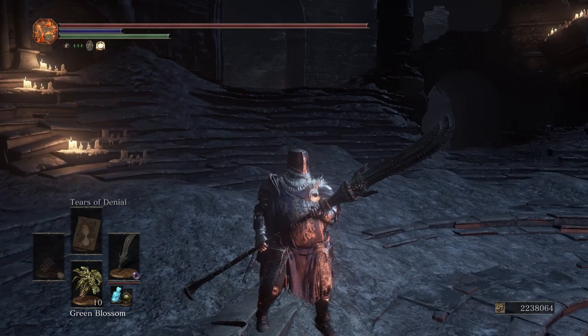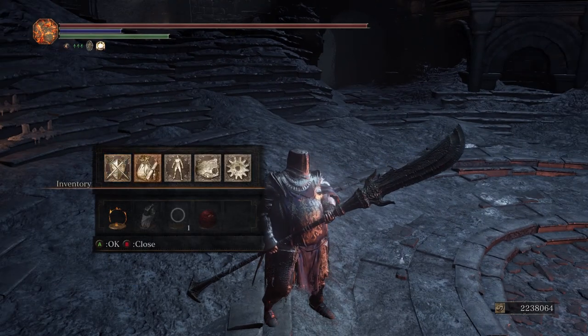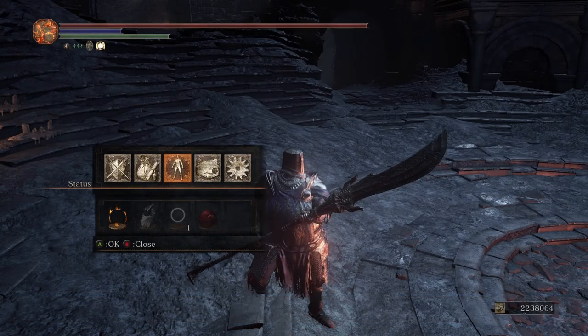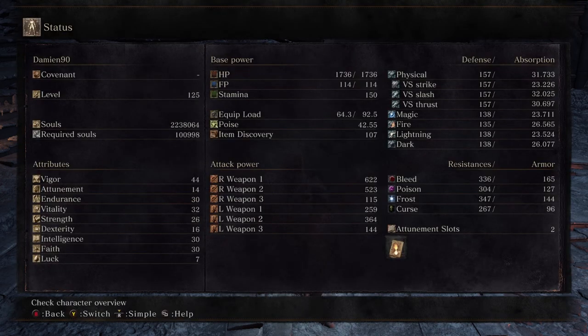Welcome back to the channel. Today we're taking a look at the split-leaf greatsword. Over to the status page — I'm at soul level 125 using the prisoner's chain as per usual. I'm running with 44 vigor, 14 attunement, 30 endurance, 32 vitality, 26 strength, 16 dexterity, 30 intelligence, and 30 faith. On the equipment page I have the dark split-leaf greatsword plus 10 — dark infused so we can chip through shield setups. With these current stats, two-handed we're getting 622 AR, so not too shabby.